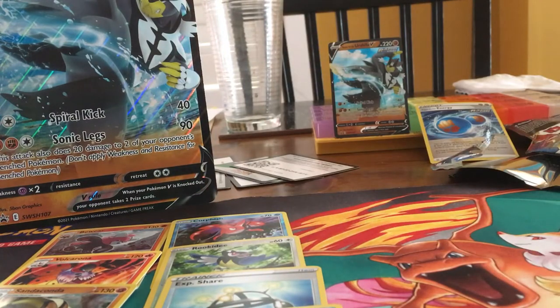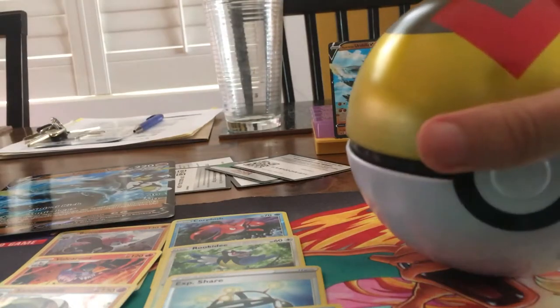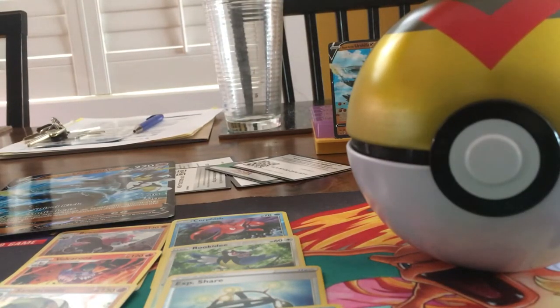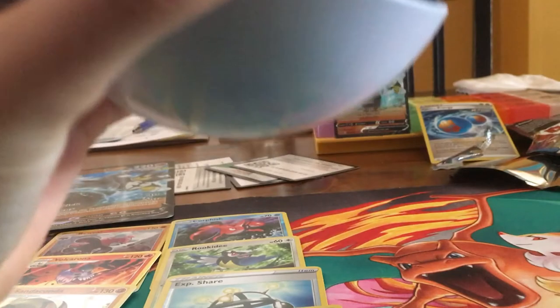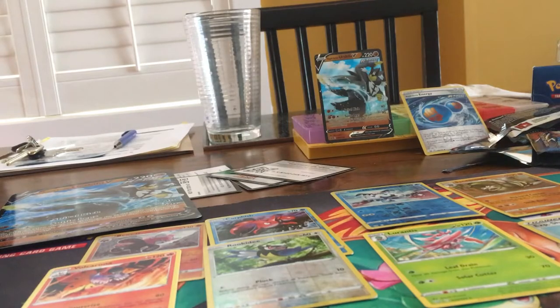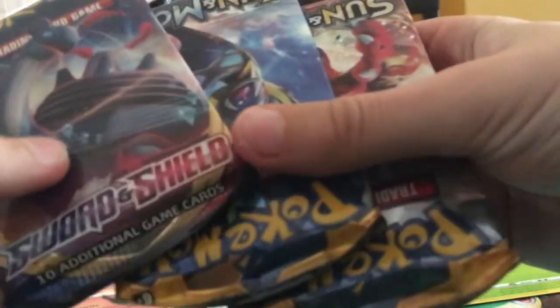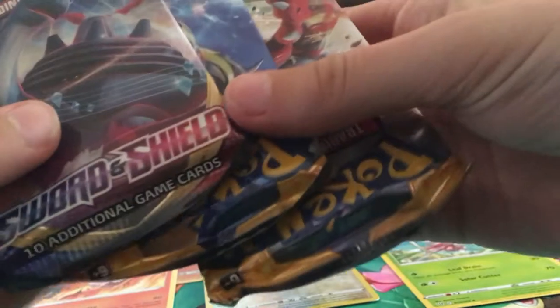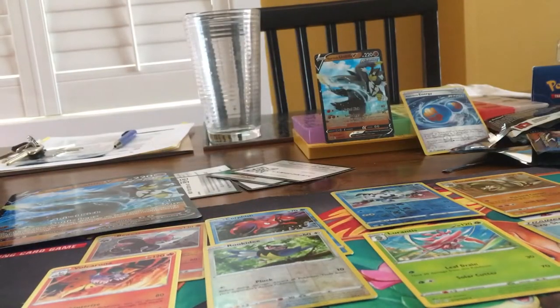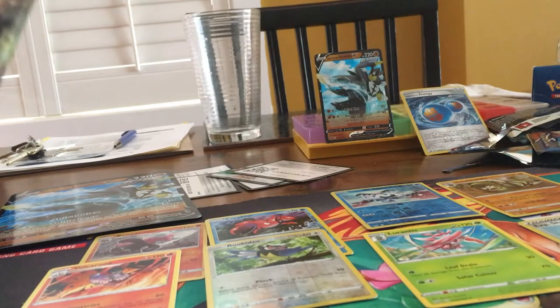I'd say we're doing pretty good, but we also still have the Pokeball tin. I'm going to bust that open — okay, that was pretty easy. In this you get three packs and a nice little Mule Coin. We got Sword and Shield, Sun and Moon, and another Sun and Moon. I think I'll start with the Sun and Moon Cineroar pack.